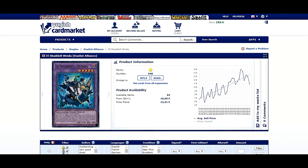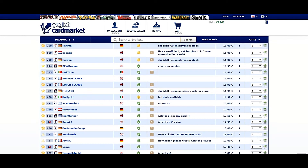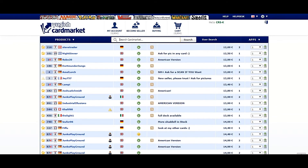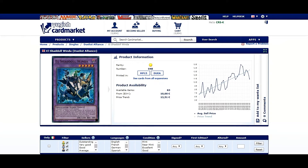El-Shaddoll Winda is sitting around thirteen euros. Down here, the first two listings are from Junk's Playground — four copies in Italian for fourteen euros. There are also copies in the American version for fifteen euros. If you buy Shaddoll Fusion, you have to buy Winda too, unless you already have it.